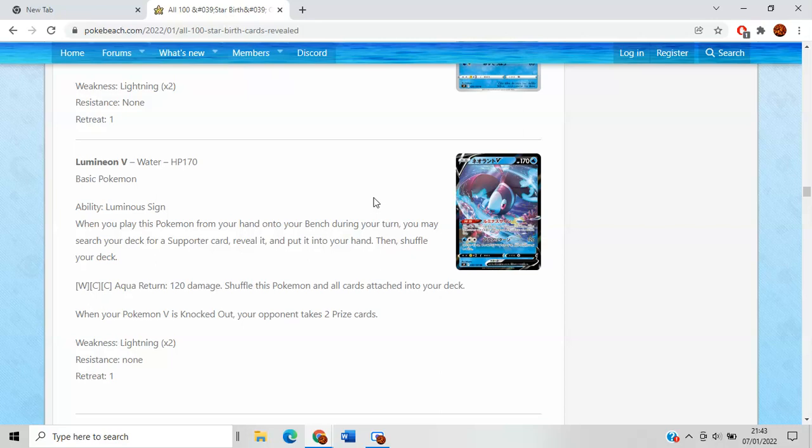Lumineon V says when you place this Pokemon from your hand onto your bench, you may search your deck for a Supporter card, reveal it, and put it into your hand. This is Tapu Lele reborn. Will it be as good? Tapu Lele was a two-of in most decks when it came out, easily one of the best cards in the format. If you're not playing Inteleon, I recommend you play Lumineon V — I honestly think this card may be better than Crobat V in some regards. It's especially good for decks like Malamar who automatically want to find a specific Supporter, or Raihan. I don't think it's as broken as Lele was, just because Lele with Brigette was so busted going second, and there's obviously no Brigette right now. But I still think this will be really good.